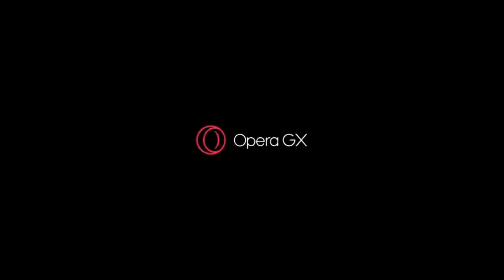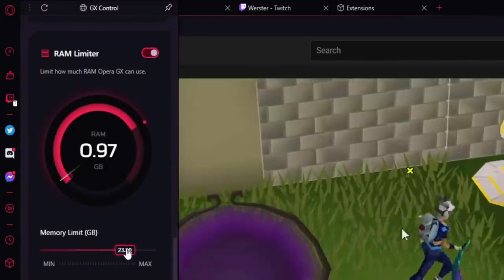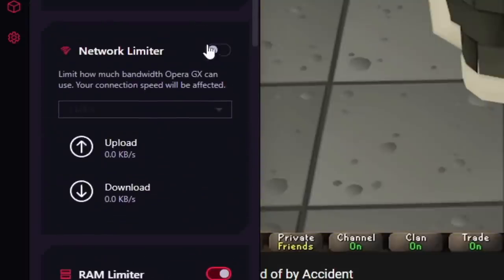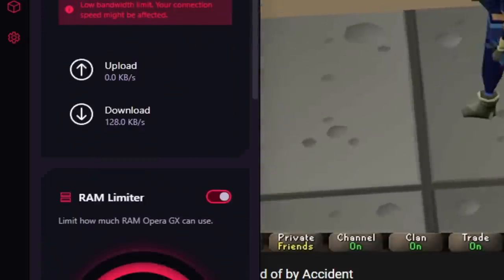Today's video is sponsored by Opera GX. Opera GX is the world's first web browser built for gamers, which comes with a lot of incredible built-in features. Opera GX has incredible browser resources, which enhances performance on your PC when gaming by letting users limit the amount of CPU or RAM that they are willing to let their browser use. It also comes with a network limiter, which limits your network bandwidth — here's an example of that right here.